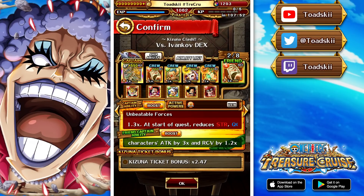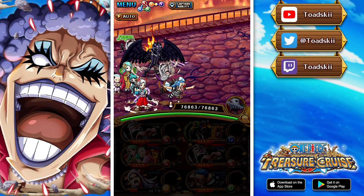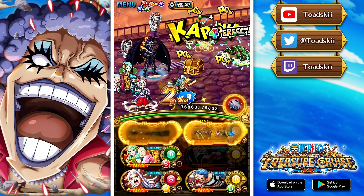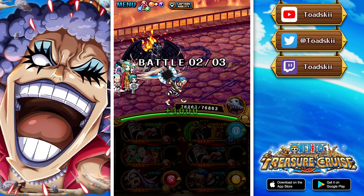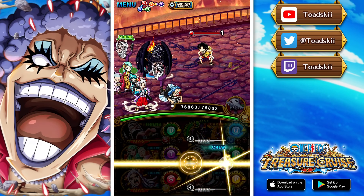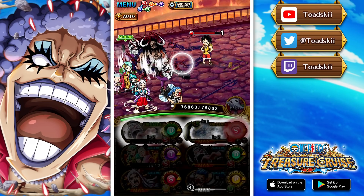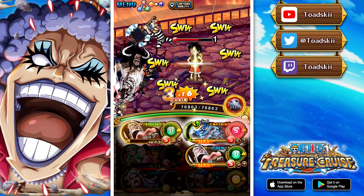Moving on to the next DEX team, we're using Kaido as captain with two Bond Clays and Buggy for the max ticket boost, and Toki to maximize damage on the final boss fight. Toki also allows us to resist the Despair inflicted on the final boss post level 30. With Yamato we can generate Wano slots and give ourselves a huge chain boost. In terms of damage this team is super solid, but it's actually not the team I'll be using for farming — that's the next team you'll see.